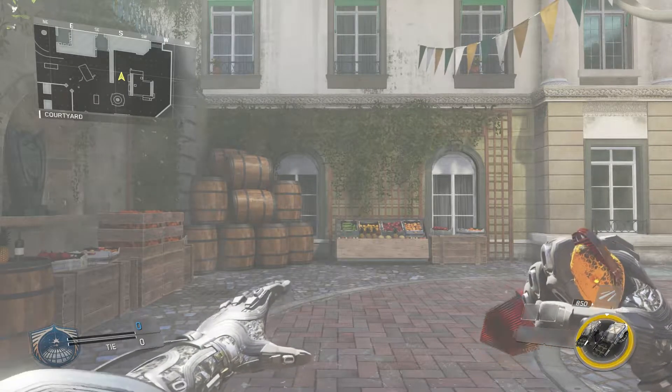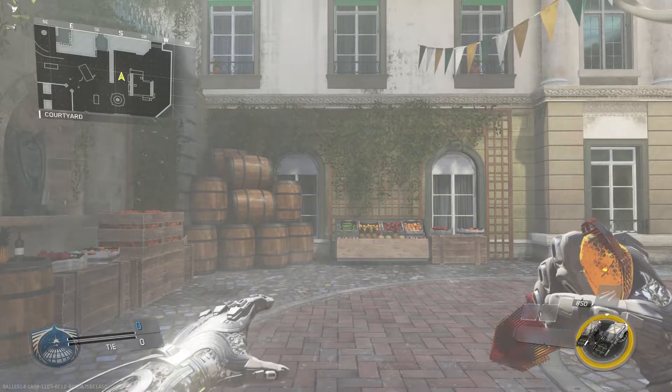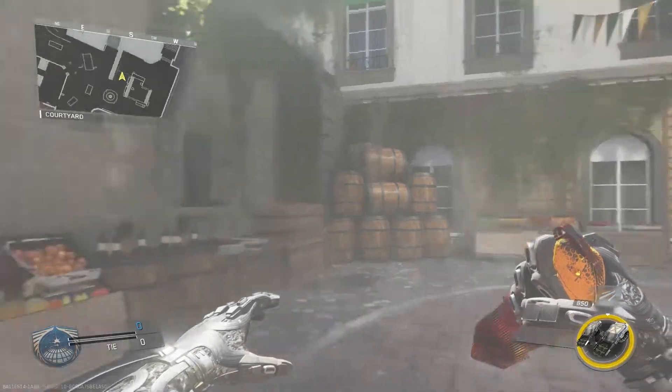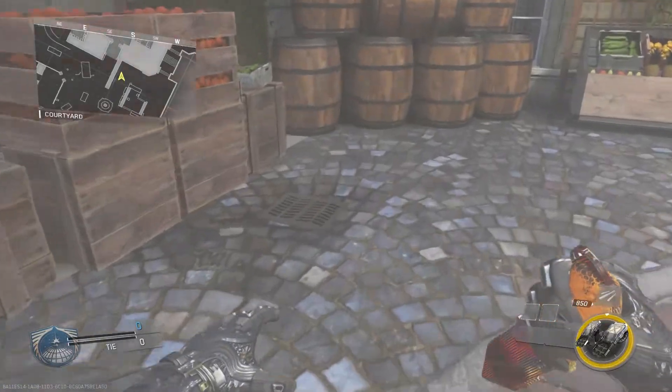What's going on guys, ShaeZero here, welcome back to another Call of Duty Infinite Warfare glitch video. Today we'll be showing you how to get under the map in another secret room in Retaliation. What you want to do is come to this location near the fountain — you will see a drain right here.